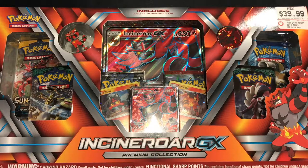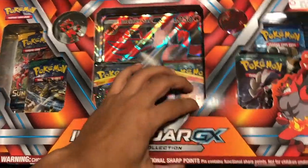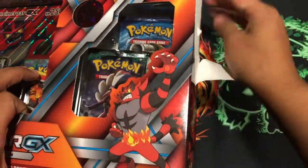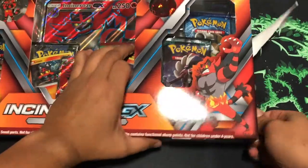Let's get into this Incineroar GX box. I hate opening it — I try to be nice, open to the side, and then this happens. Okay, can't help it. Try one more time; if not, I'm just ripping the box.